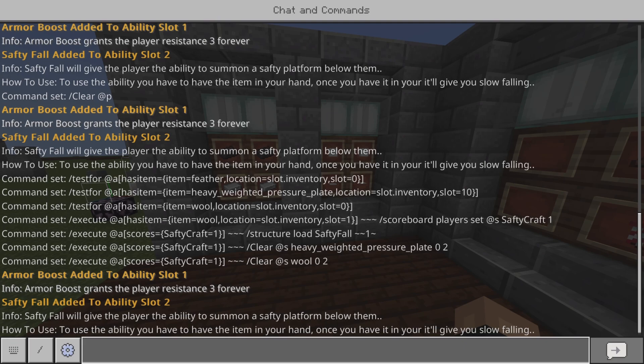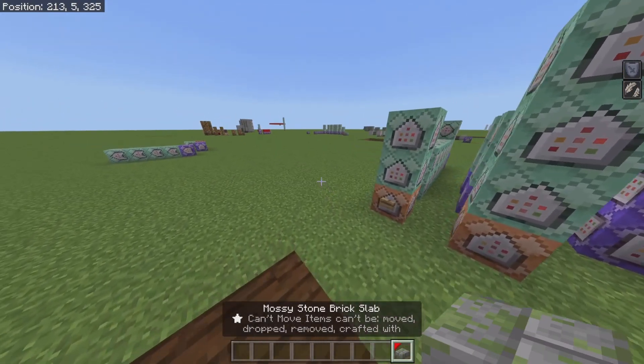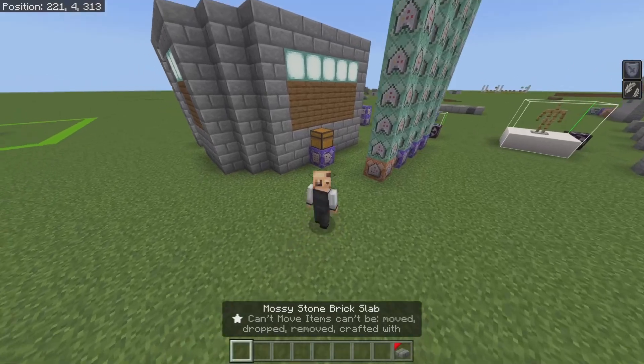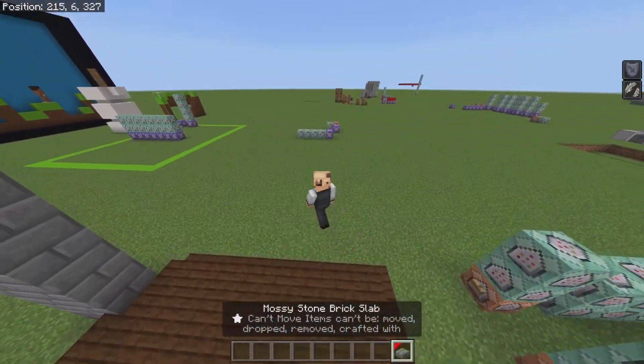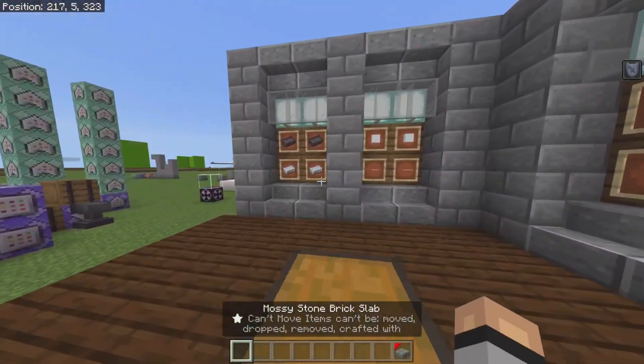It says: 'Safety Fall added to your ability slot number two. Info: Safety Fall will give the player the ability to give themselves slow falling.' To use the ability, you have to have the item in your hand. Once you have it in your hand it gives you slow falling. So if I have the item in my hand it gives me the ability to slow fall, which is very useful — if you're about to die from fall damage, you can slow fall. That's very useful.